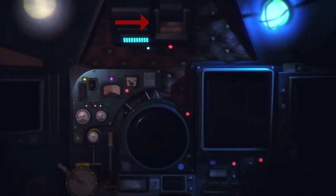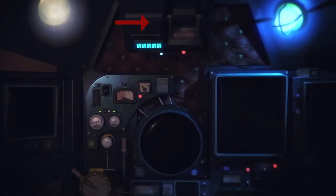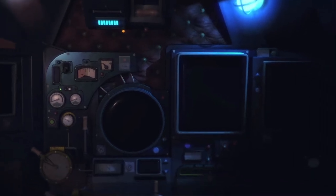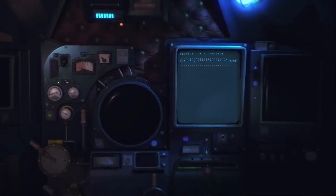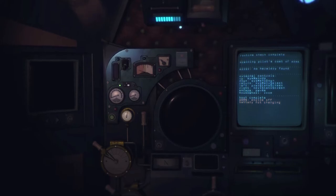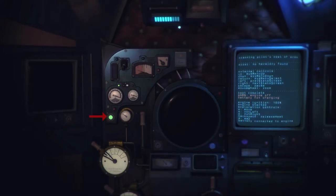Starting out, up here you're going to use this to switch on the system, and this is probably the most important thing. Your battery power is always going to be draining when you don't have the main engine switched on, and if the battery power runs out you will die. So that's the one thing you need to keep your eye on. You switch on the main computer over here and then switch on the engine using this green button.